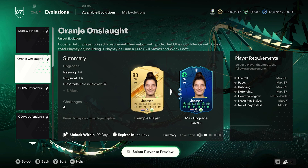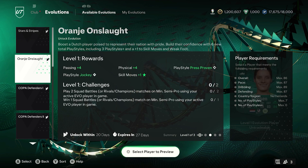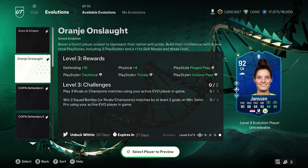We've got the Dutch Evolution coming to you. This is going to be a max 86 overall, 87 pace, 89 dribbling, and 87 defending. You're going to be for the country of Netherlands. 7 play styles is the max and 0 play style pluses.